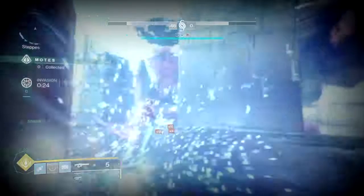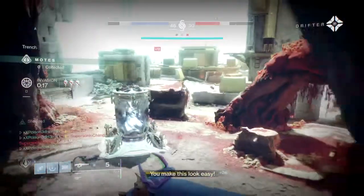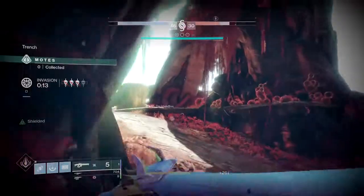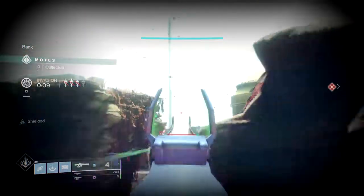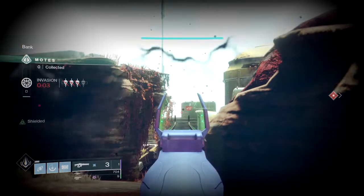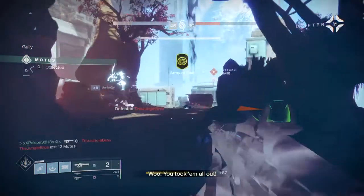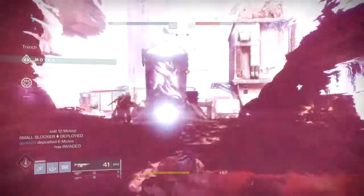If you're using a super, deploy it immediately on the enemy so they don't have time to react, then push in and be aggressive. Lastly, try to kill the opposing team in one shot so you don't give away your positioning to the other players. If they don't know where you are, you can clean up the remaining few. However, if they do know where you are, make use of the opposing team's enemies and use them as a wall to cover you — hopefully damaging pursuers while either letting you kill them or escape.